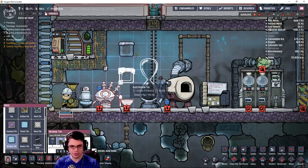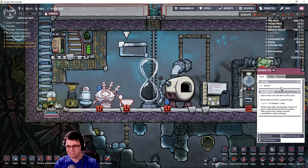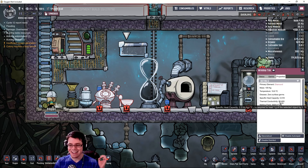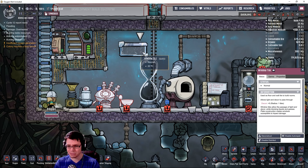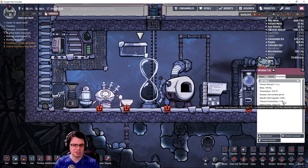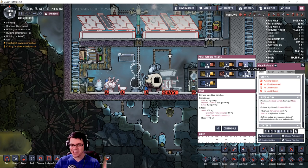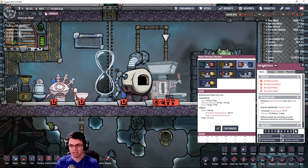Let's take a look at the two different window tiles available. You can make one out of glass and the other out of diamond. The diamond one has a thermal conductivity of 80 — interesting — and an extremely high temperature tolerance. The glass one has a fairly high temperature tolerance at 1,400 degrees, but nowhere near the diamond. Its thermal conductivity is actually quite a bit lower. So refined carbon is now available inside of the metal refinery.